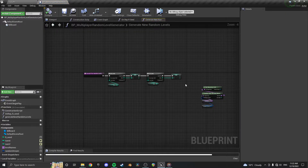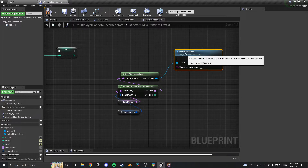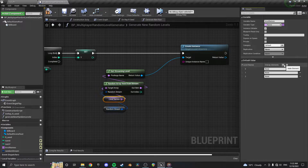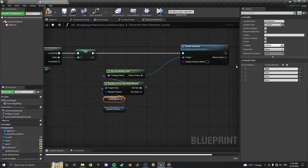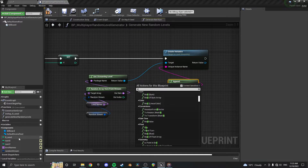Now inside the function, create level streaming level instance - create instance is the one we want. We're creating an instance of the streaming level from whatever name is in the array. Let's populate the level names array now. I had levels LC1 through LC4 up in my levels tab, so LC1, LC2, LC3, and LC4 are our random levels. We need a unique instance name for each one, which will use the x value.